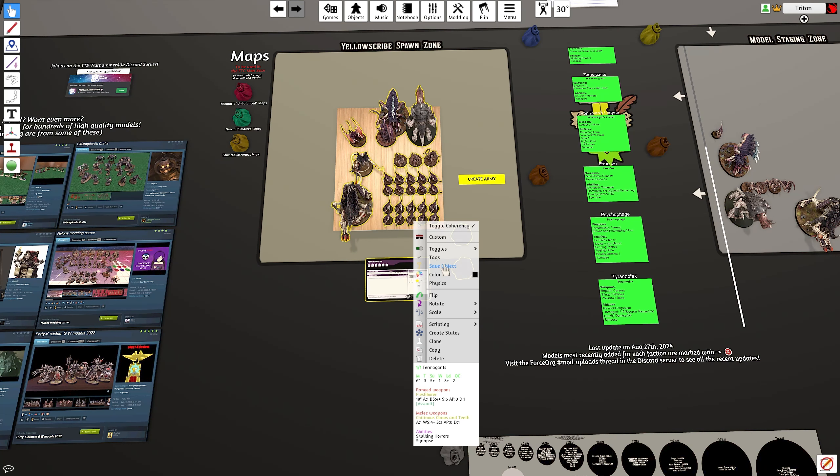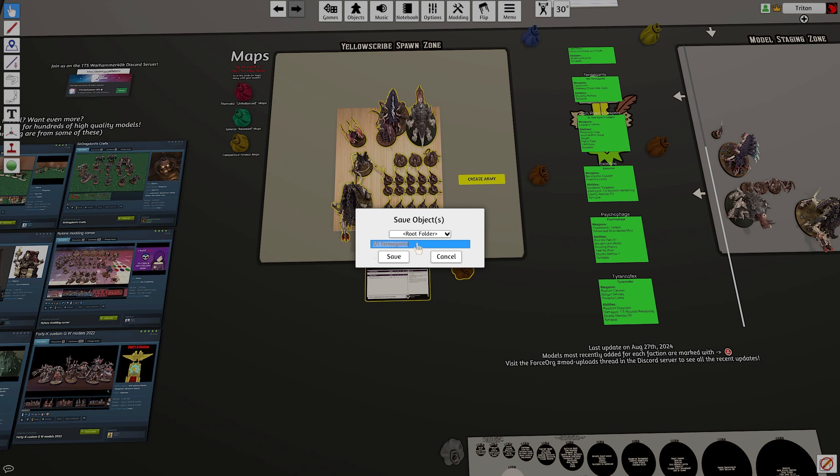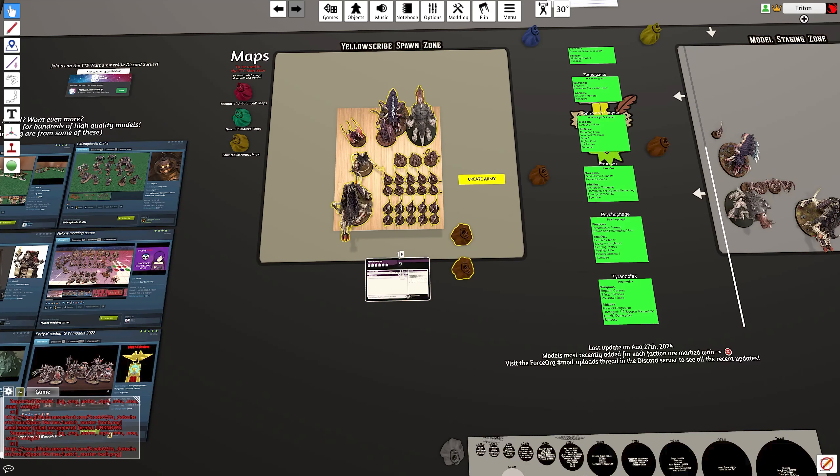Find the Termagants and clone the card — make two copies so you've got a card for each squad. Once you've got them all, select them all and scale them to roughly the same size, then select the whole lot and group them together. They become a stack of cards that you can take apart at will — nice and neat and tidy.